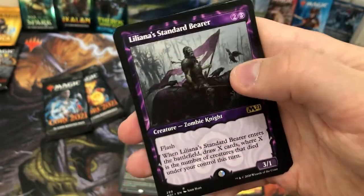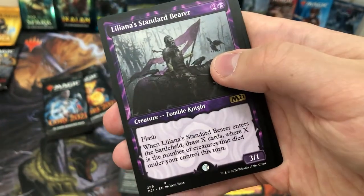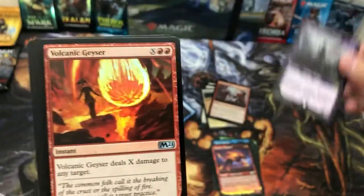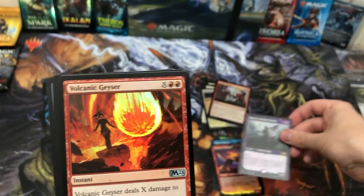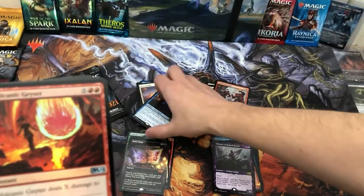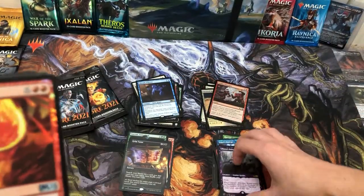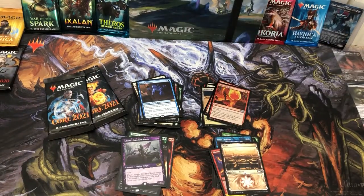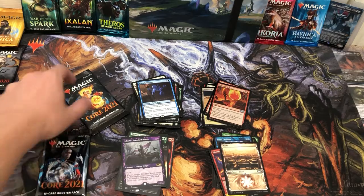Garrix's Uprising and Liliana, Standard Bearer — a very nice cool rare alternate. I'm a big fan. Another pack gives us another alternate land and a soldier.